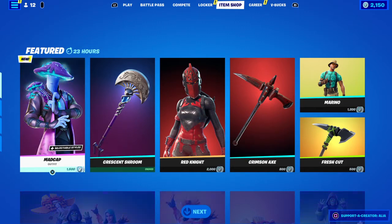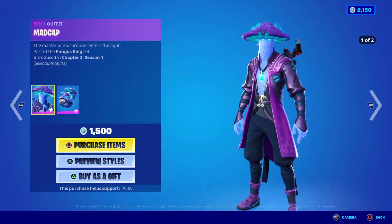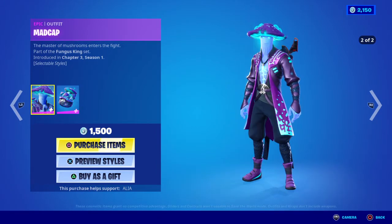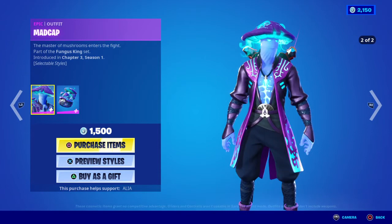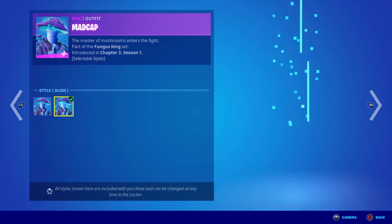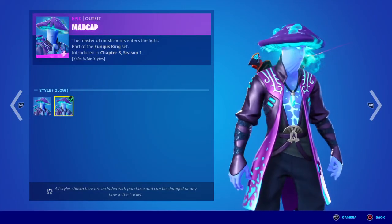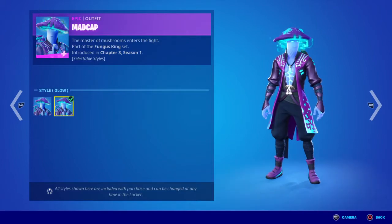If you guys don't know, this was an NPC that was in the game in Chapter Two — I think it's been about two years we've been waiting for this skin to come to the store and now he has. The master of mushrooms enters the fight, part of the Fungus King set, first introduced in Chapter Two, Chapter Three Season One. It is literally brand new right now — three selectable styles, we have the default and then we have the glow version, which is pretty damn cool.